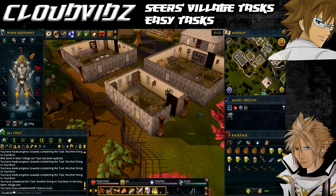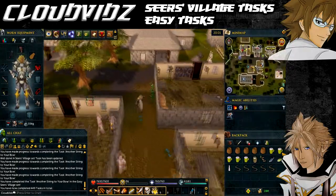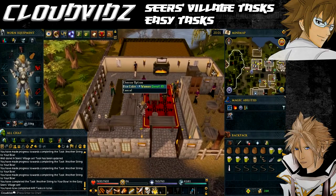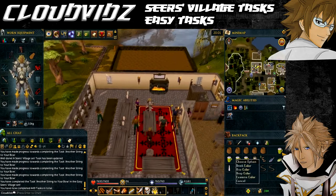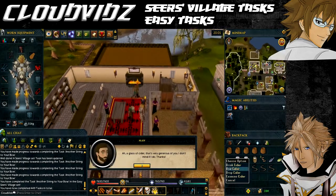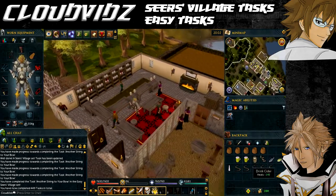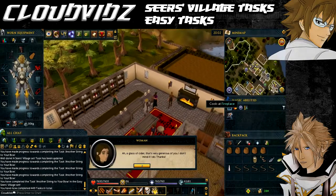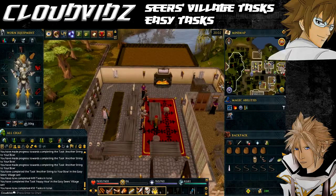The next task is Happy Hour — give five locals a glass of cider in the Forester's Arms. Walk to the bar or teleport to the Seers Village lodestone as it's literally right next to it. Once inside, right-click each of your ciders and use them on five of the locals, making sure you right-click each time so you don't accidentally drink it. Once you've given five ciders to the locals the task will be complete.